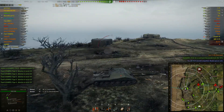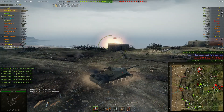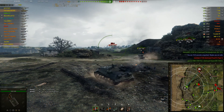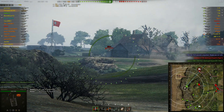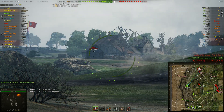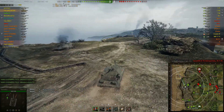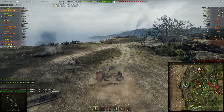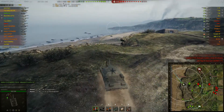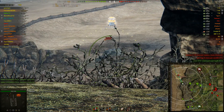He's backed up by an ST-I, which is really nice because it has great armor as well. Then we see an STA-1 outside of Polestar's spotting range — someone else is spotting him. Polestar decides to start moving up. At this point in the replay, I realized something funny: I hadn't checked the actual arty damage in this match.